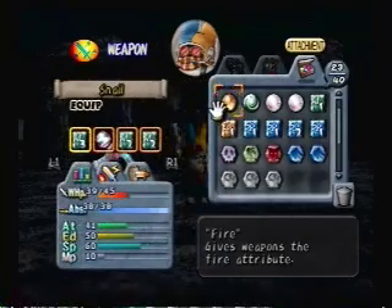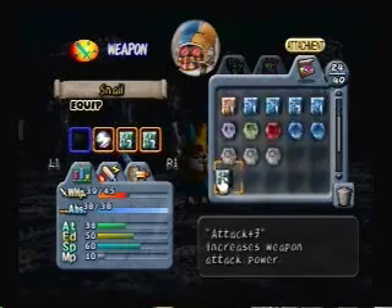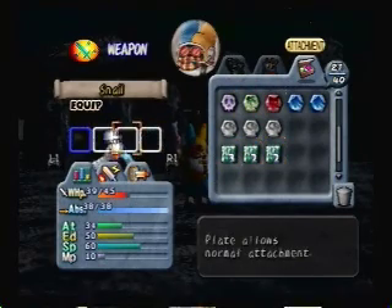Then we go to the customize menu, which is what I was showing before. Ignore what the max everything was before, or what it was set at before.